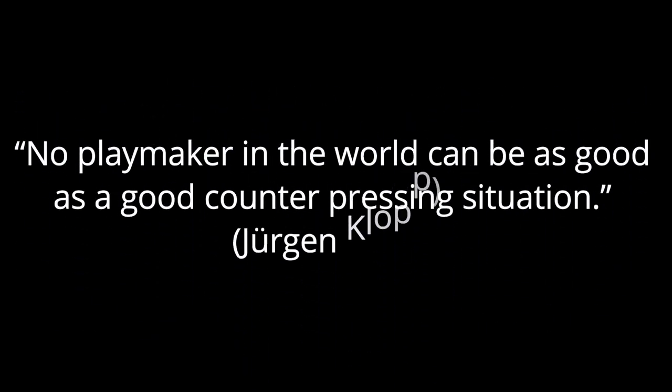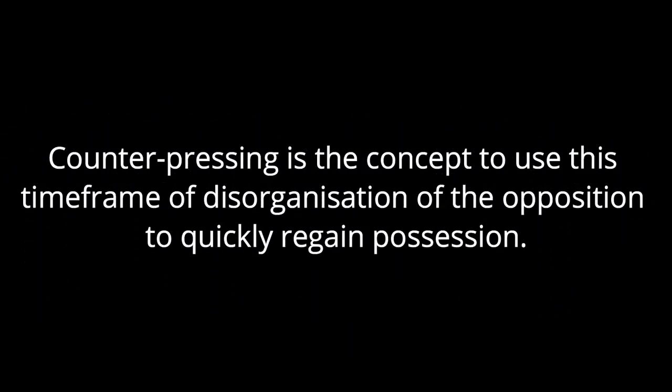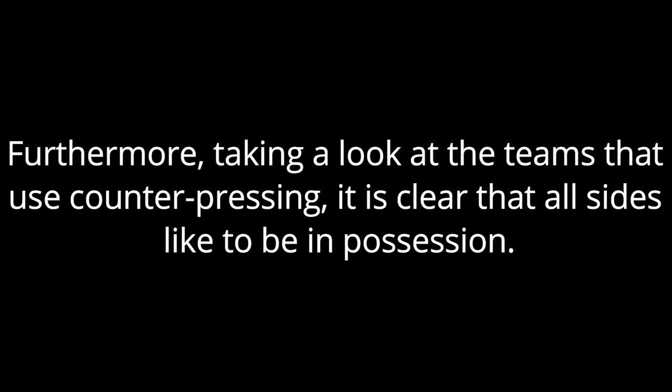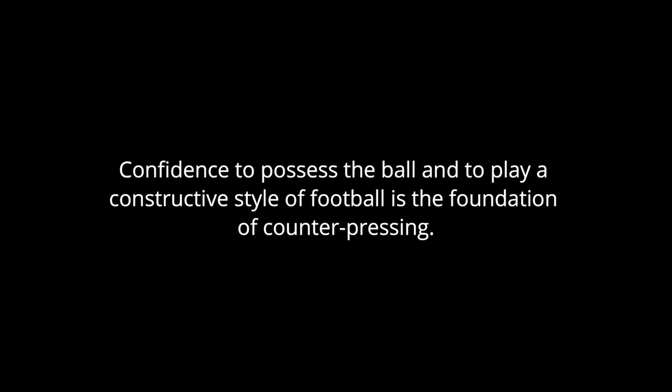In top-level football, teams need approximately six seconds to organize after winning the ball. Counter-pressing is the concept to use this time frame — the opposition's moment of disorganization — to quickly regain possession. Since six seconds is not a huge amount of time, getting pressing efforts quick and intense is essential. Looking at teams that use counter-pressing, it is clear that all sides like to be in possession, and confidence to possess the ball and play a constructive style of football is the foundation of counter-pressing.